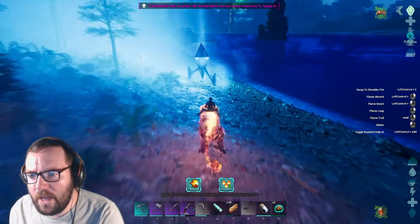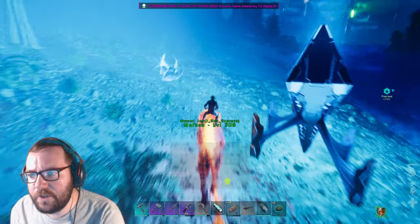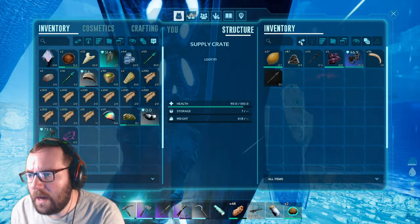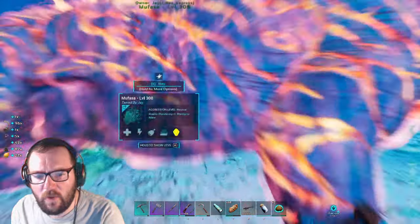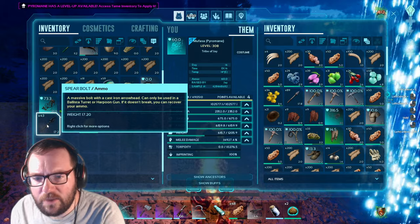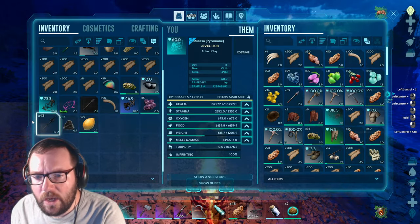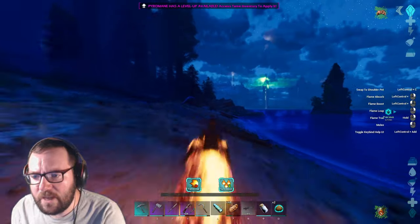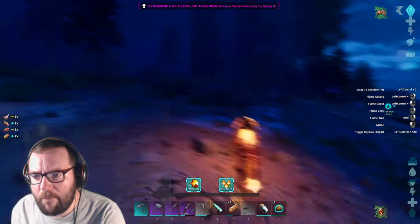There's a Blue Drop — I'd also like to get one of those Long Neck Rifles at some point. We just got some Cementing Paste; I believe that's a Pocoptadon saddle, and some Spear Bolts. The Spear Bolts I could probably use for scrap metal.